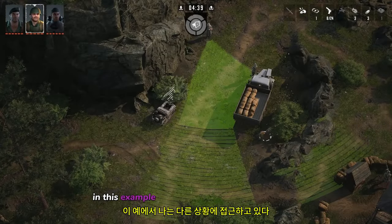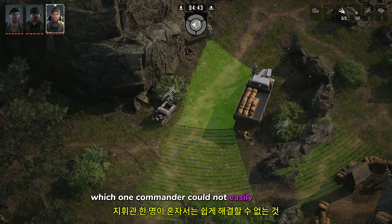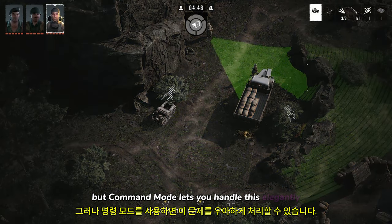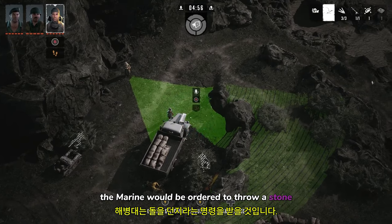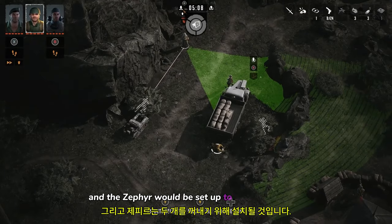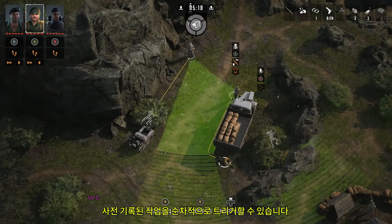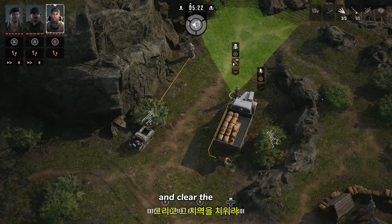In this example, I am approaching another situation which one commando could not easily solve alone, but Command Mode lets you handle this elegantly. The Marine will be ordered to throw a stone and distract one of the enemies. Then the Green Beret and the Zepper will be set up to take out the two enemies. Once set up, we can sequentially trigger the pre-recorded actions and clear the area.